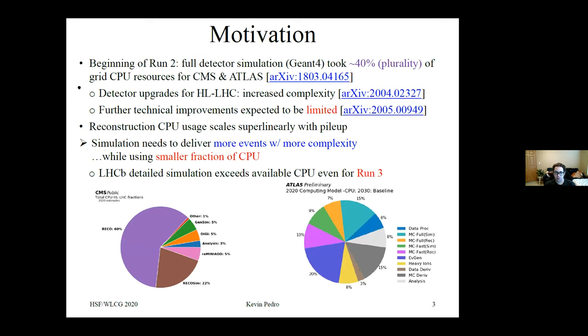This motivates work on simulation. At the beginning of run two, during the original HSF white paper effort, we found that the full detector simulation used in Geant4 took about 40%, a plurality of grid CPU resources for CMS and ATLAS. The detector upgrades to the HL-LHC will increase the complexity of the detectors and therefore it will take longer to simulate them. Based on the GNV exercise and other factors, we expect further technical improvements to Geant4 to be limited, and we no longer expect to get a factor of 5 to 10 or more just from improving existing libraries.